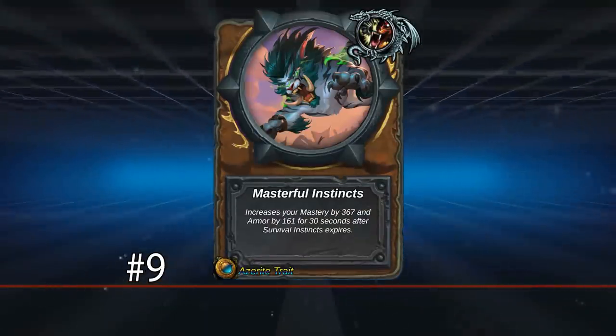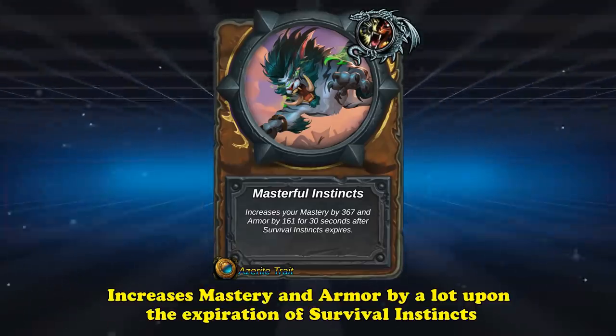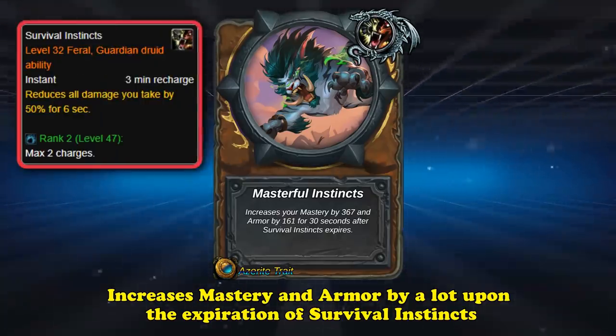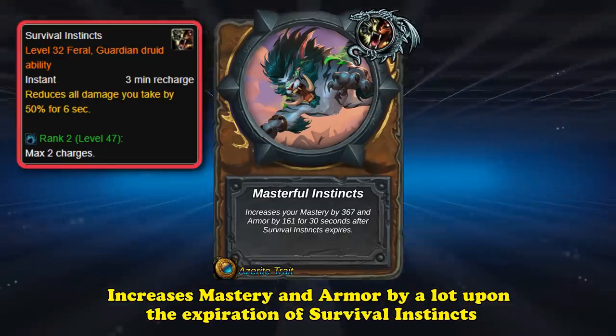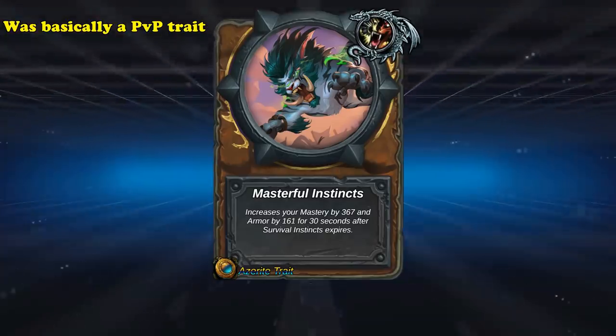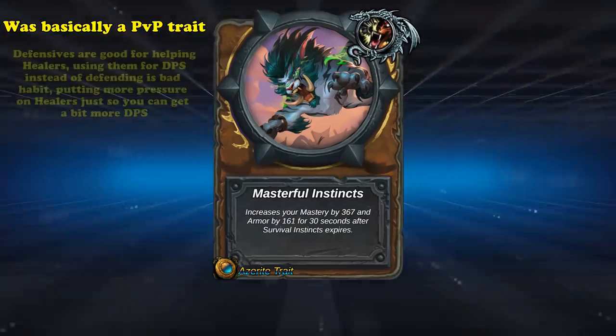At number 9, we have Masterful Instincts. This is a trait available to Feral and Guardian Druids, with the effect that you gain a significant amount of Mastery and Armor for 30 seconds after Survival Instincts expires. Survival Instincts is a defensive cooldown which reduces all damage you take by 50% for six seconds. The Mastery and extra armor it provides are actually really good, making it one of the most taken Azerite traits for Feral Druids in high-end arenas. However, it didn't really perform well anywhere else.